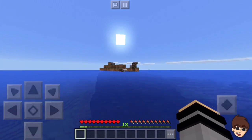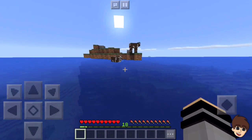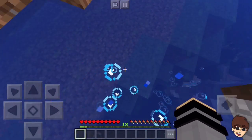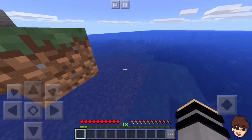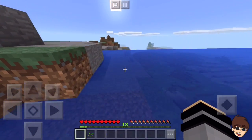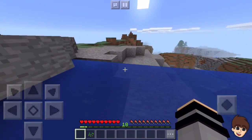Look at this - that used to be the top of the mountain and now it's just a little island. It's kind of like a volcano. This is funny - this is the top of the cliff that was up here and now I can just swim to it. That's awesome!